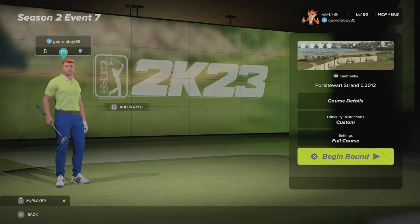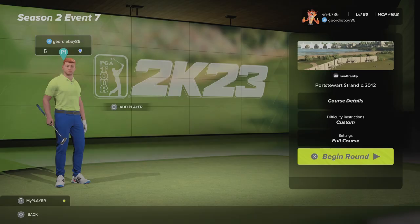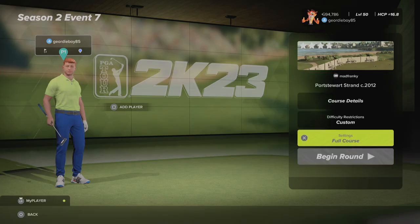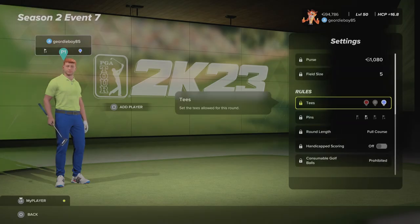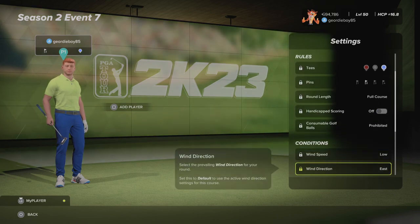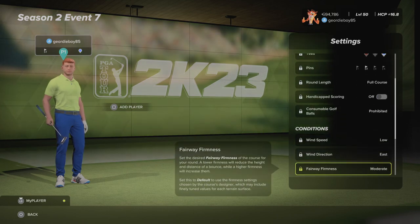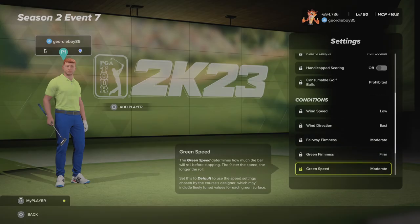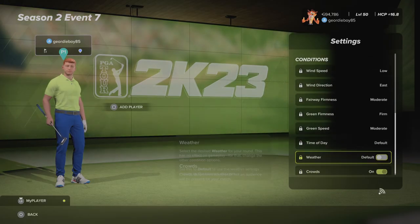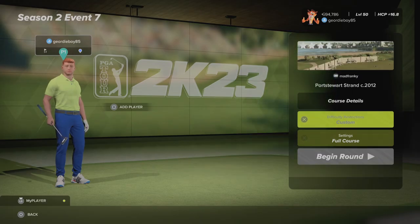Hi there and welcome back to the channel. We're playing the Sanctuary Legends Wing Ultra True Sims Society, Season 2, Event 7. It's Duat Strand C 2012, designed by Mad Frankie. We're playing from the blue tees, pin number two, low winds coming from the east, moderate fairways, firm greens, speeds set to moderate. Default time of day, default weather, with some crowds on the course as always.